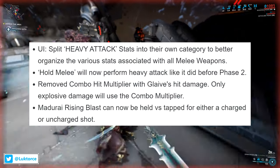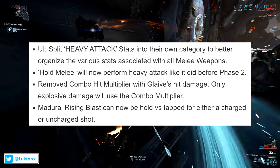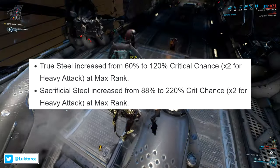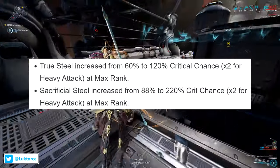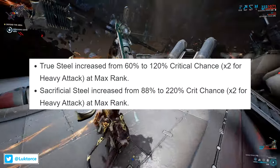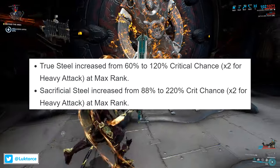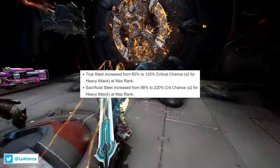Madurai's Rising Blast can now be held versus tapped for either a charged or uncharged shot. There's also been some pretty solid mod changes, with True Steel getting bumped up from 60% to 120% critical chance, with 2x for heavy attack at max rank. And Sacrificial Steel got bumped up from 88% to 220% crit chance, with 2x for heavy attack at max rank.